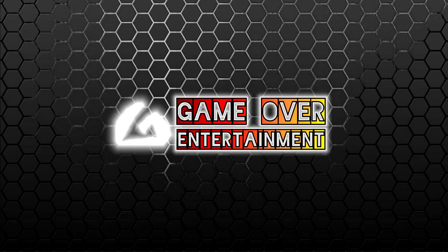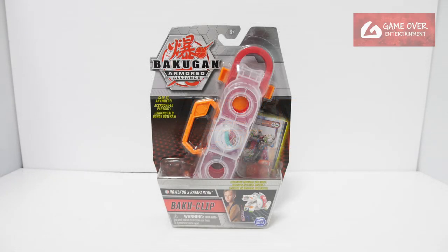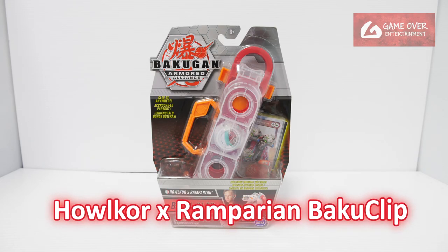Hello everybody, welcome back to another Bakugan unboxing video. Today we'll be unboxing another Bakuglip. This is the Heos Pyrus Hellcore X-Ramparion, from Wave 4 of Armor Alliance.